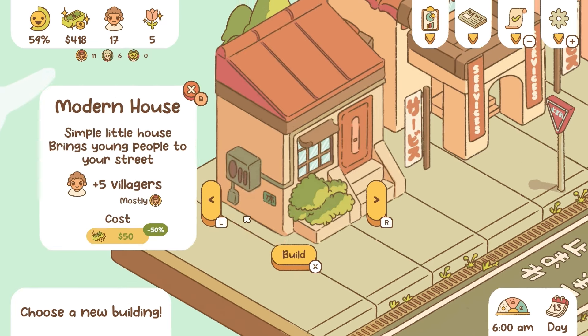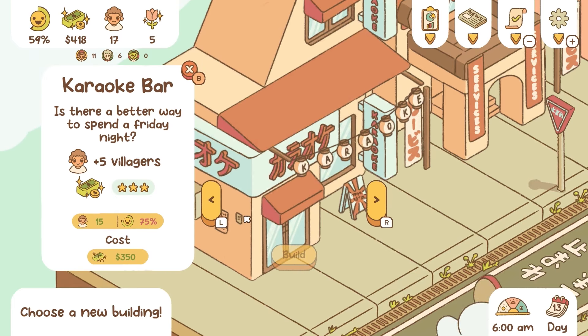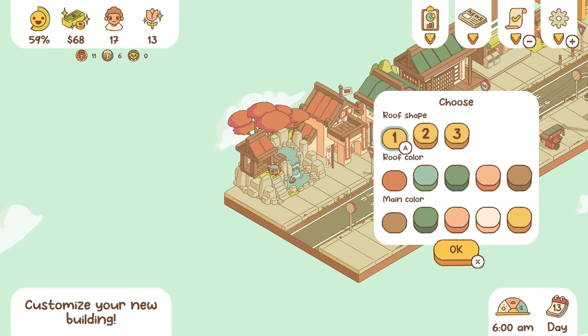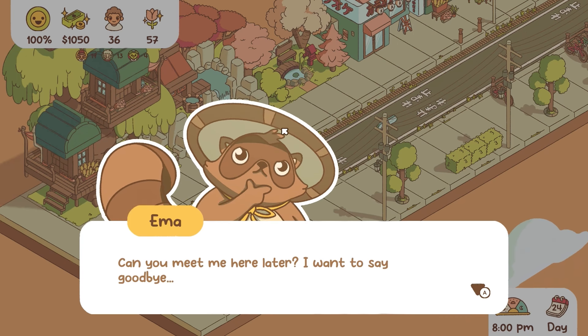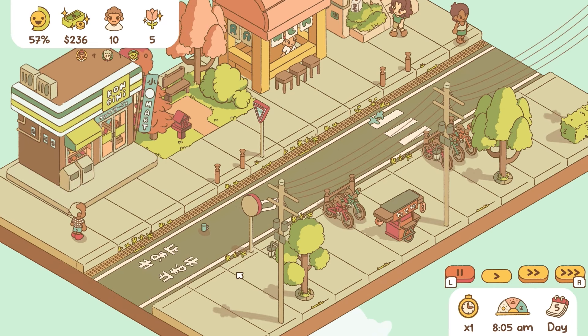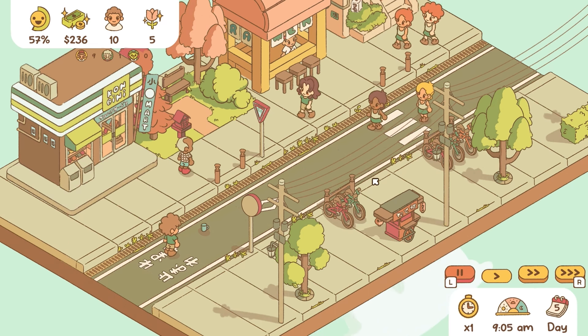The game sets the stage in a charming mystical town where you're tasked with turning an ordinary street into a thriving hub of activity. While the story is minimal, the atmosphere is rich with details that make the world feel alive. The talking tanuki serves as your guide, adding a whimsical touch to your management duties. The overall setting is a cozy mix of Japanese folklore and everyday life, making it really easy to get lost in its charm.